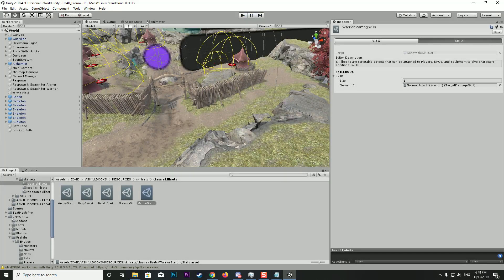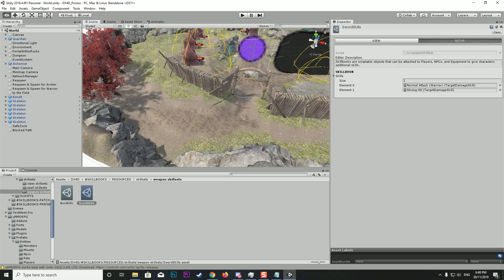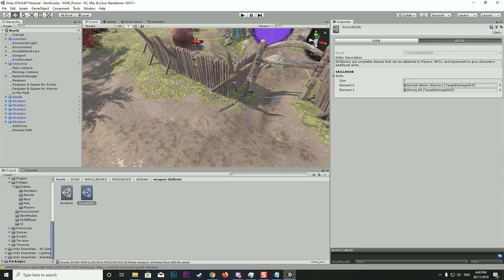There's also another cool feature — weapon skill sets. The idea is that items themselves can have skill sets assigned to them. These special skills can only be accessed when that item is equipped. When you unequip the item, the skills disappear. This way you can have special items in the game that give a special ability — like a special attack, a special healing ability, or a special spell.